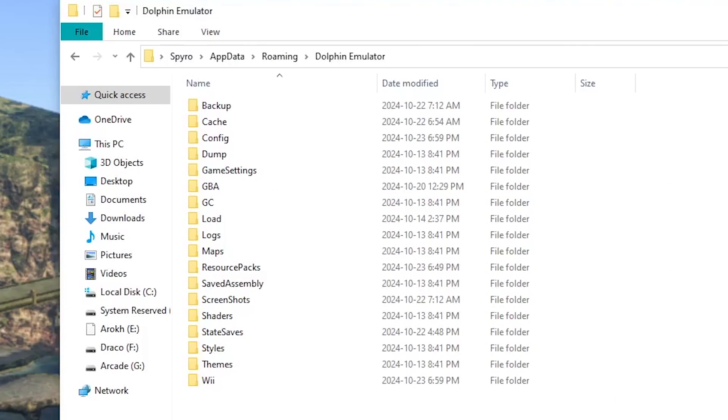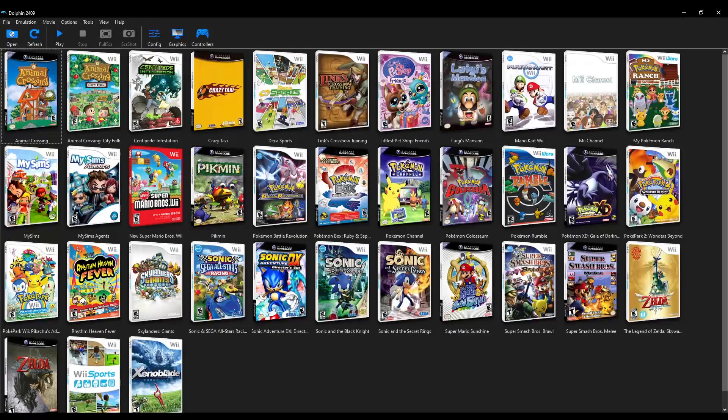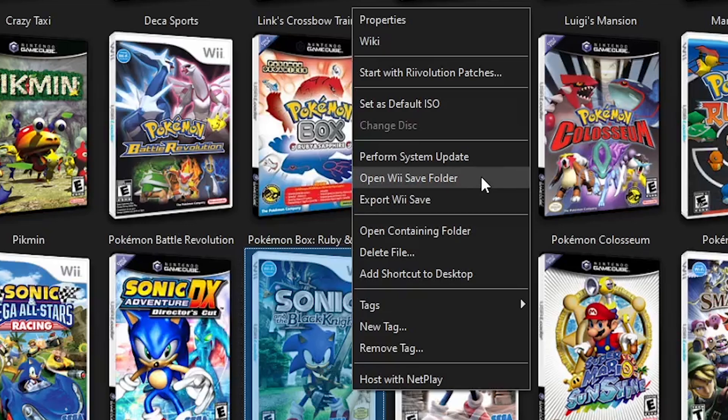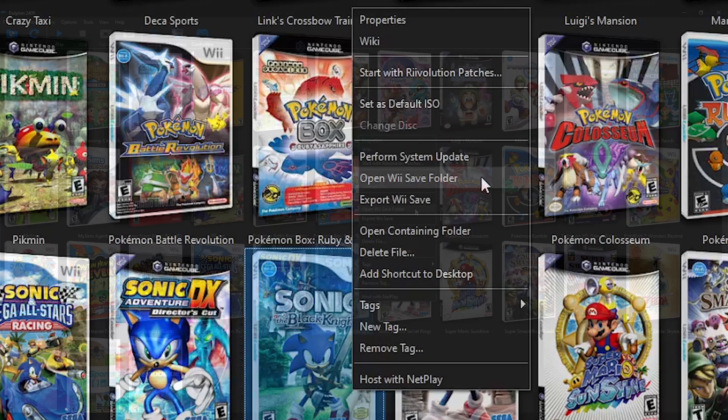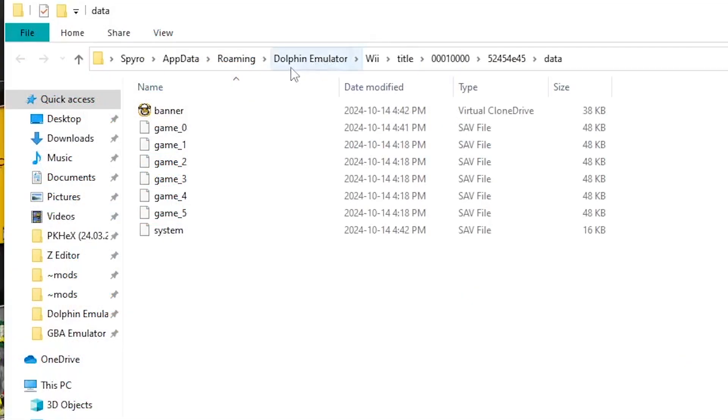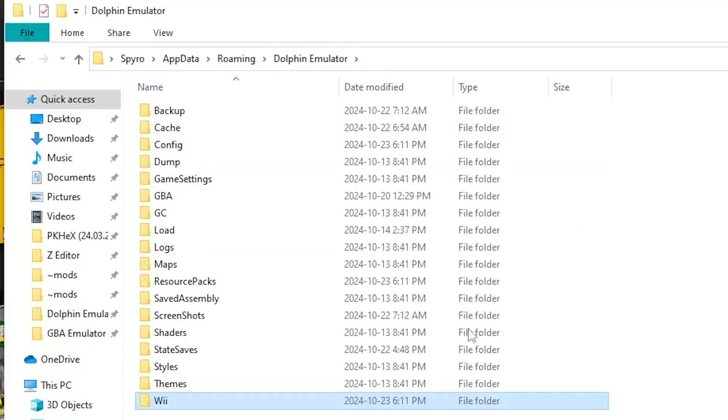Next, open your Dolphin emulator folder. This will vary depending on where you install Dolphin — for most, it might be in your documents. For me, when I right-click on a game and click Open Wii or GameCube Save Folder, depending on which game I select, above I can see the Dolphin emulator folder, and that's where my Dolphin emulator folder is located.